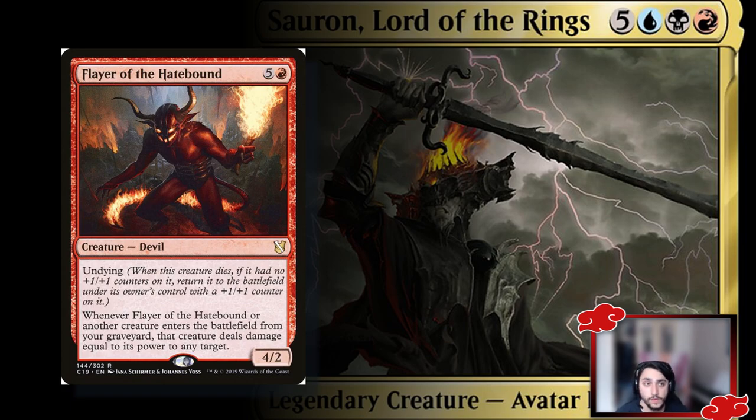Next is Flayer of the Hatebound — a creature with undying, meaning it comes back with a +1/+1 counter once. Whenever a creature enters the battlefield from your graveyard — including itself — you deal damage equal to that creature's power to any target. Since we have huge creatures entering from the graveyard, you'll be doing massive damage. It can be a reanimate target but also a creature to cast off treasure generation, freeing up your reanimate spells for bigger targets.